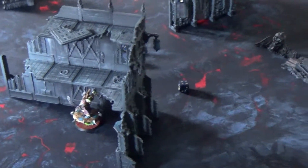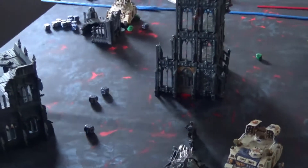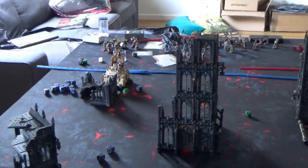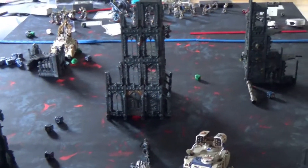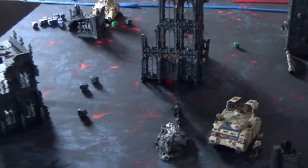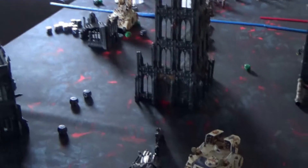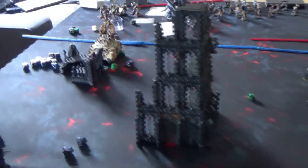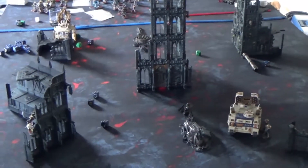It is a victory for the Thousand Sons. The only surviving model for them is the Sorcerer hiding behind the wall. The final score was 16 to 12. The decisive moment was really between the second and third turns when they smashed my army. The Exorcists showed their firepower, almost single-handedly destroying the enemy army when they had clear shots. That's all for now — I now have to check campaign tables to see if my characters survive, as they were killed during the battle. Thank you very much.